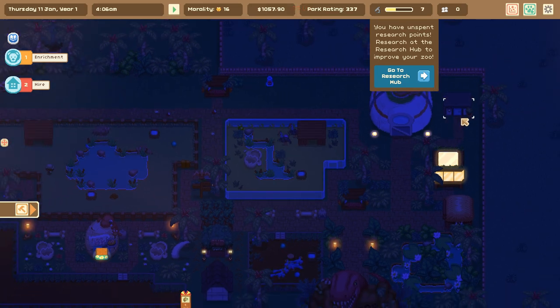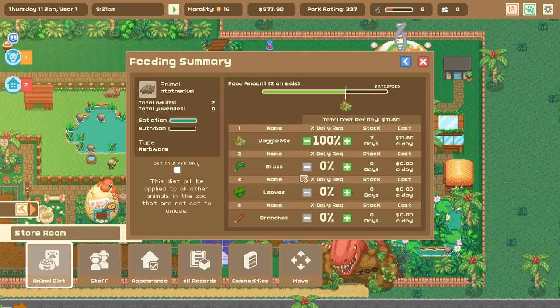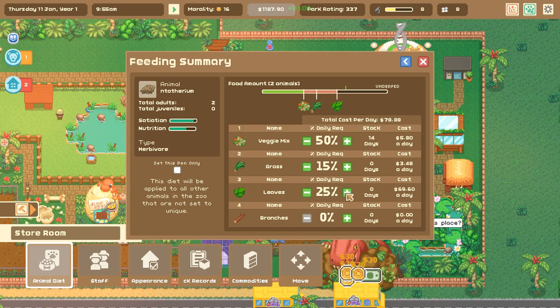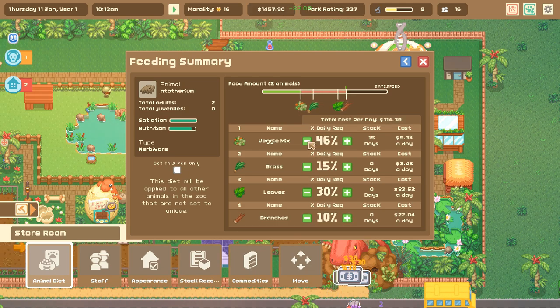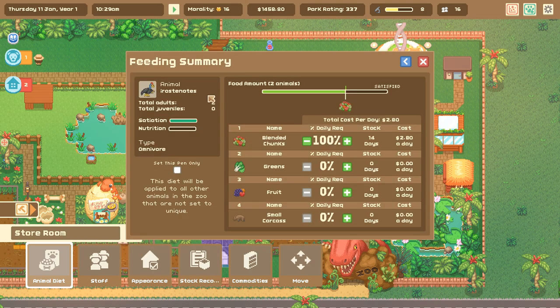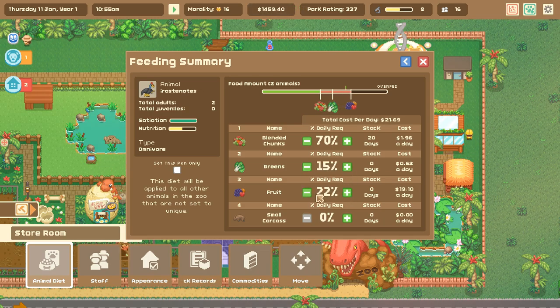Oh no, we have a food shortage! I need to do a special diet for some of these guys. Let's come in and reorder food - change the diet veggie mix for our little brontes. We'll add in about 15 grass, and the leaves seem to be helping their diet. Yes, lots of leaves! And then a few branches - beautiful. Their nutrition is going to be better.